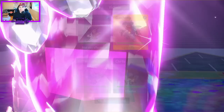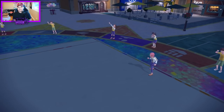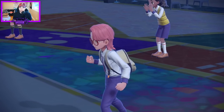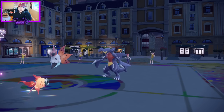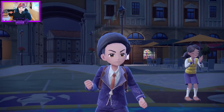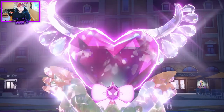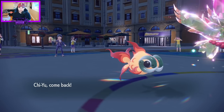I'll attempt a Moonblast on the Garchomp — I'm pretty sure we're just gonna get Rage Powdered away, but it's not something it wants to take. Getting this Intimidate off will let us reposition Fluttermane into a better spot. We do have a lot of physical defense from the EV spreads by the looks of it, so that'll let me probably eat this hit fairly comfortably at minus one from Garchomp — unless it's Clear Amulet.